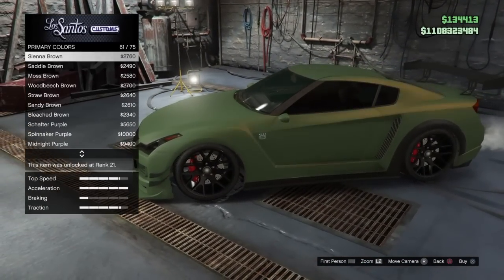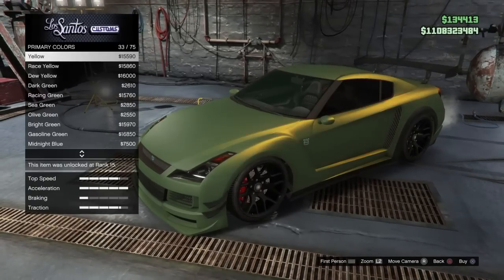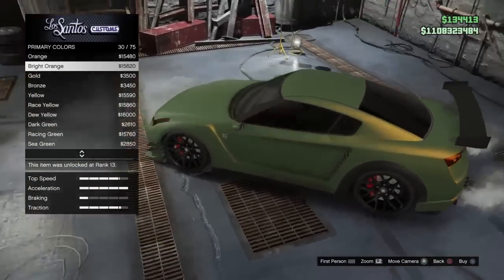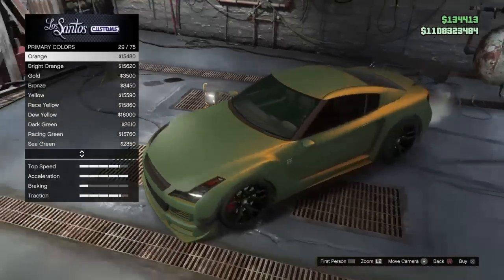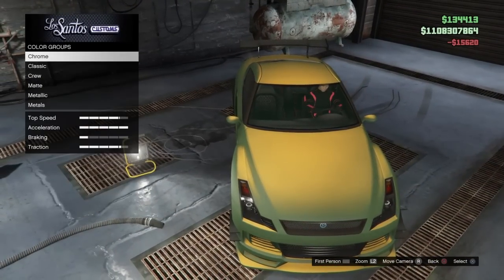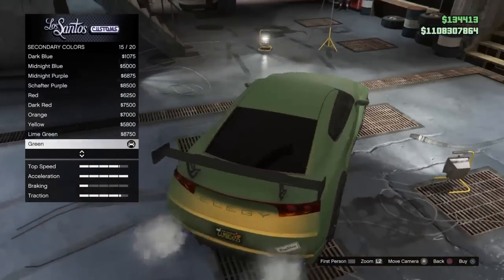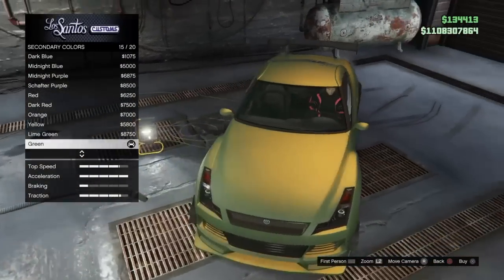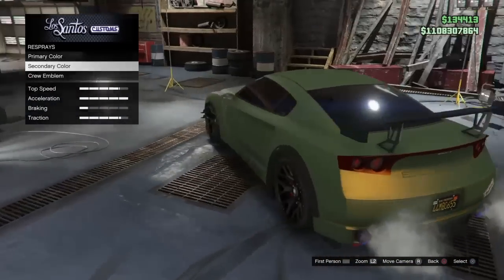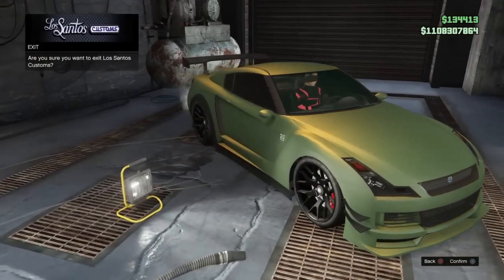Then you just want to go and find the color bright orange — it's like the nicest color in the world. And then for your secondary, go to matte and find the green. And there we have it, it's probably one of the nicest cars. And that's how to make Tanner Fox's GTR color, see you guys!